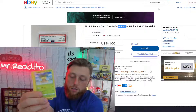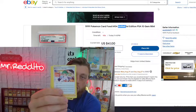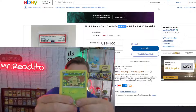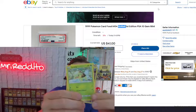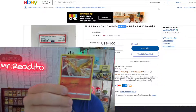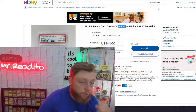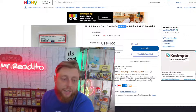50 seconds. Here we go. Moltres — holo. Decent card, obviously nothing special. 27 seconds. We don't have time to open the pack yet.